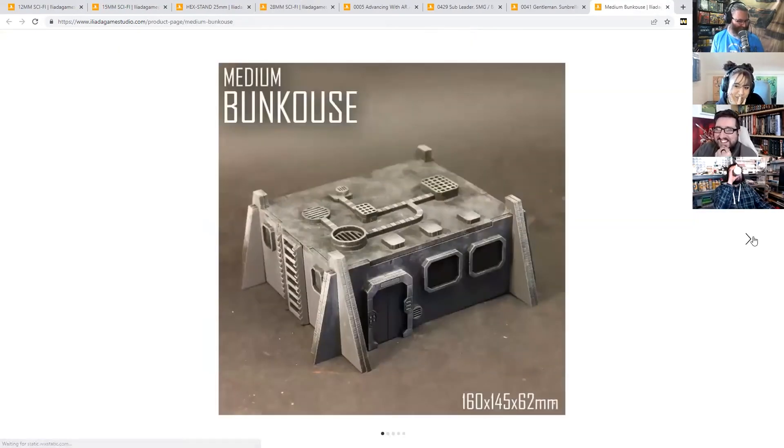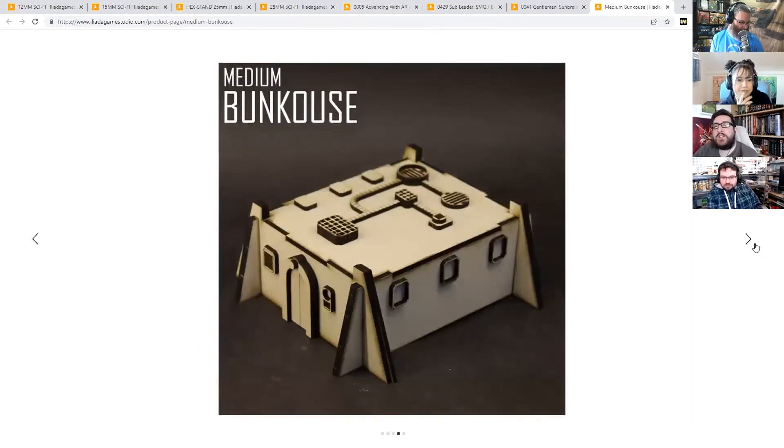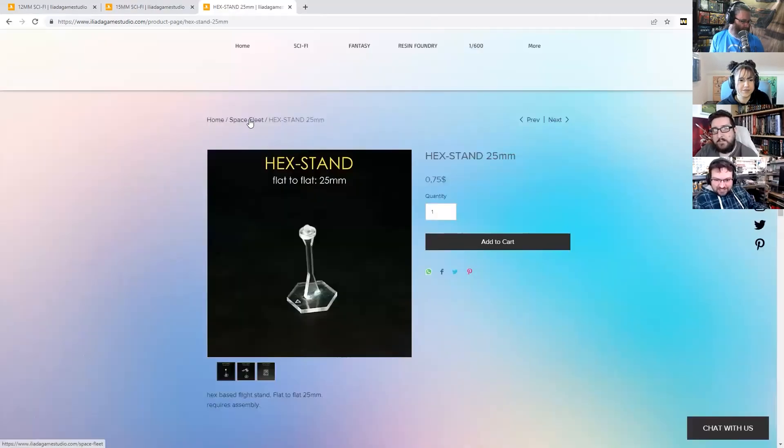There's a nice little bunker - delightful. It's that kind of stuff that's very simple but effective. You could spray it and do a bit of dry brushing and you're done, or add texture paint to give it a more weathered look. And you can disassemble it for storage - very cool idea.